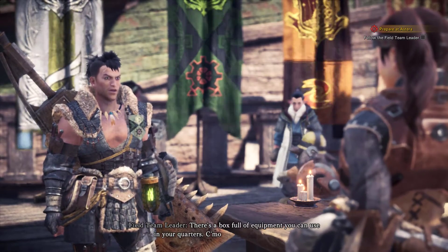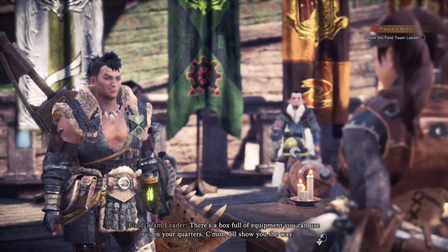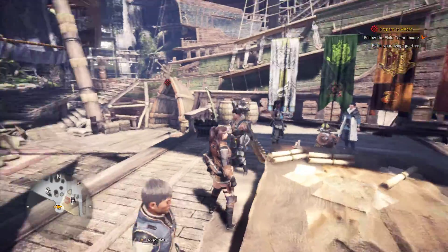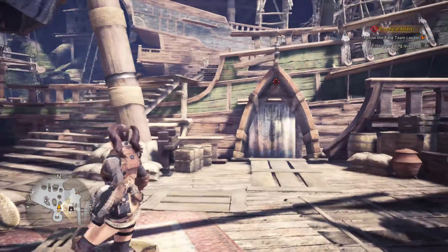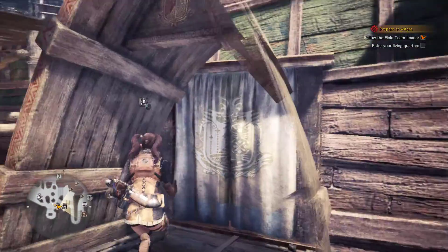Over here. There is a box full of equipment you can use in your quarters. Come on, I'll show you. Cool — I like walking. Or running. Hopefully it's running. Oh yay, it's running! We're running there. I think I remember this area! Get inside your room so you can grab yourself a weapon.